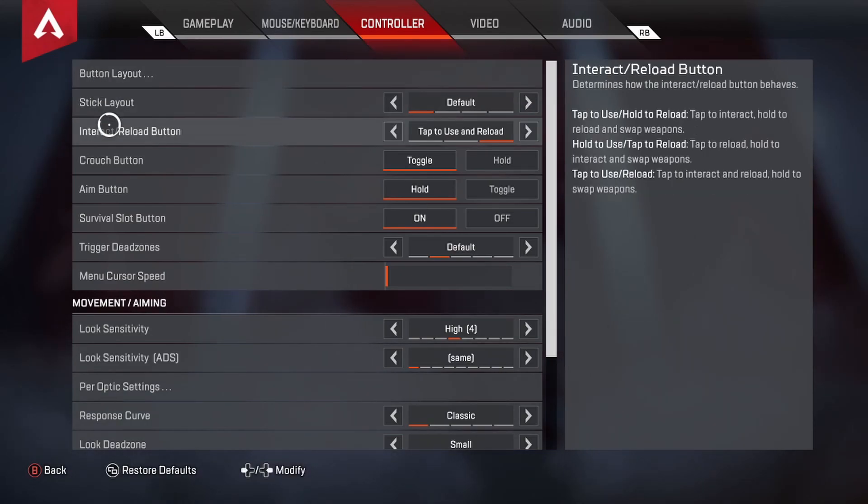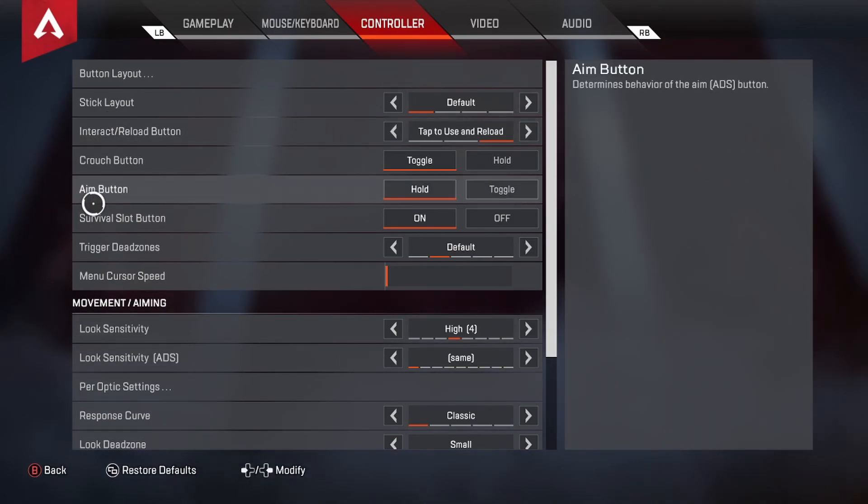Interact/Reload is set to Tap to Use and Reload. This one is huge — do not use Hold. I would not hold to reload, I would not hold to use. You want Tap on both. This is super important and it's going to save your life a ton of times, so go ahead and set that to Tap.